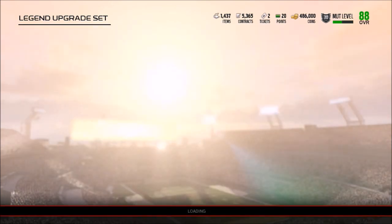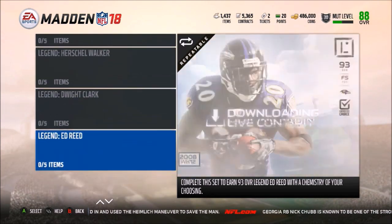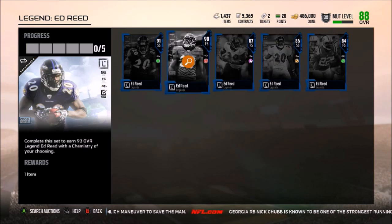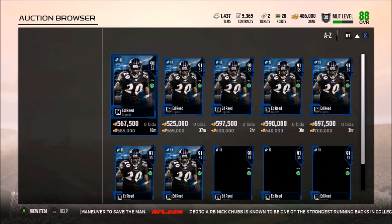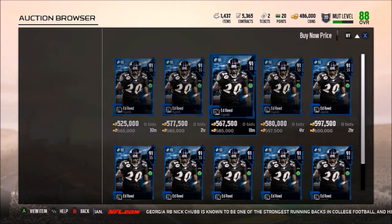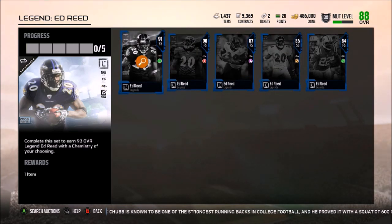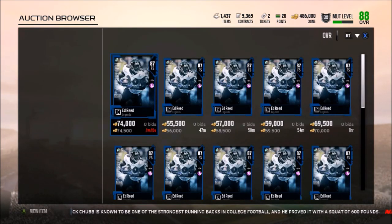We also have two 83 to 84 overall legends which go for about 15 to 18,000 coins depending on who you get, and then you need the elite token. The set isn't really difficult — there's a ton of different people you can pull. One of the most common good pulls I see out of this is Ed Reed, and he's going for about 565,000 coins. I've seen a ton of people pull Ed Reed. You could also get the 87 Ed Reed which is only going for about 50,000 coins.